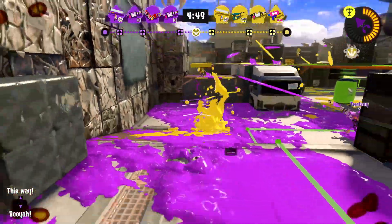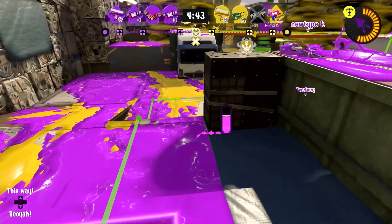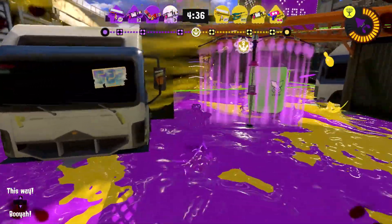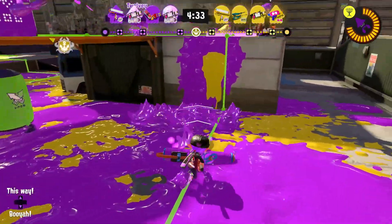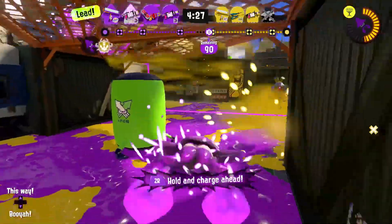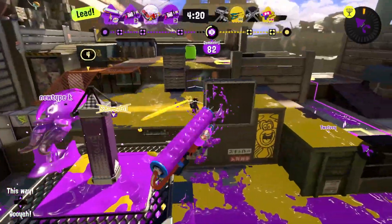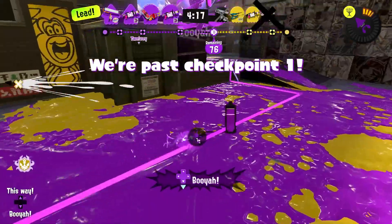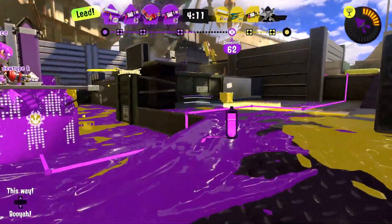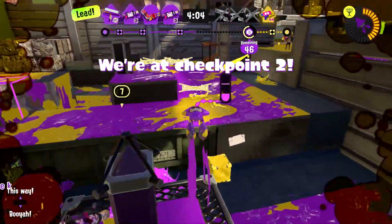We're on Tower Control — I think we're on Mincemeat Metalworks. Let's give it a go. I quickly fill up some turf and put a Squid Beacon down — that's going to be really helpful for our team. I get up here, go crazy on them, and I fell off. My strategy is falling apart. Oh, I can get up the wall! I got them a little bit — they aren't happy about it and are tossing stuff at me. It looks like some of the other weapons here also have the Kraken.